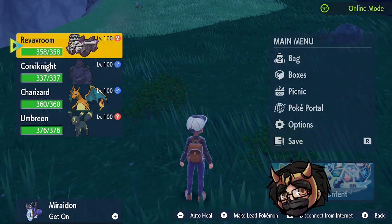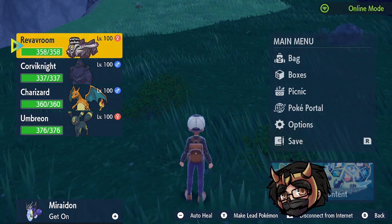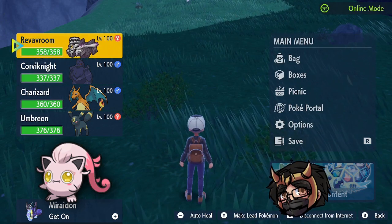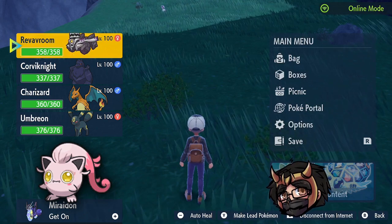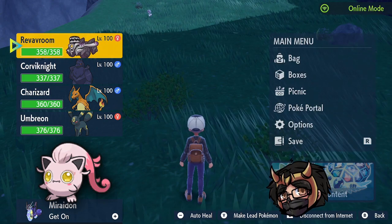Let's get right into it. We'll go over the supports first. I don't have one of them here, but it is still a very good support - which is Screamtail. Screamtail is a Scarlet exclusive Pokemon, but it is very good for this raid as it has very high defense, very high special defense, very high HP, and a very fast speed stat.